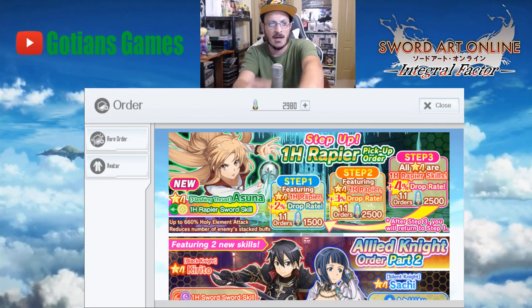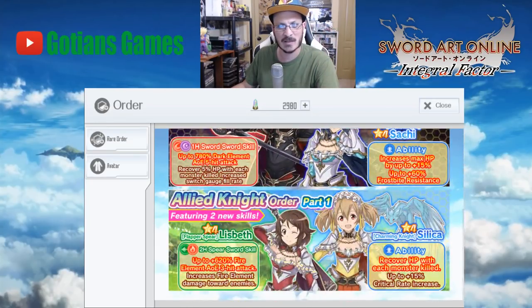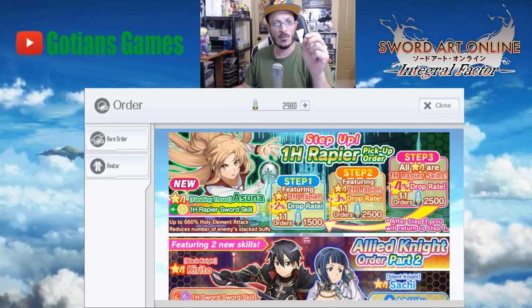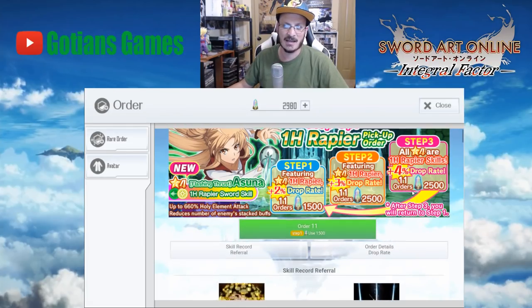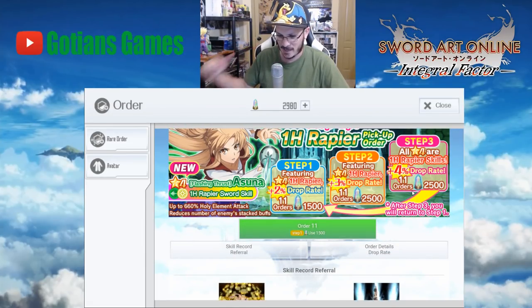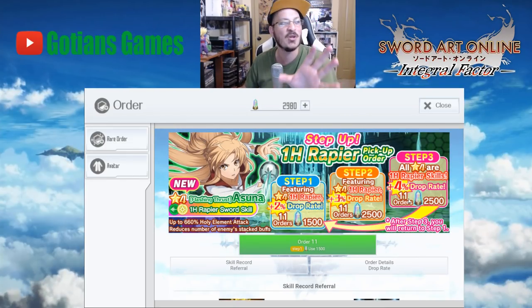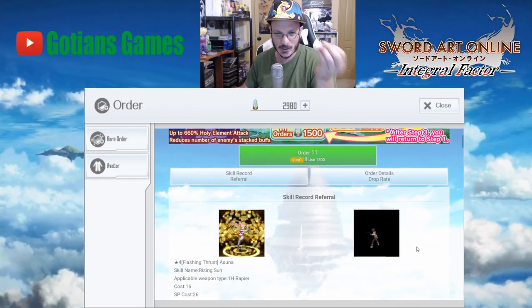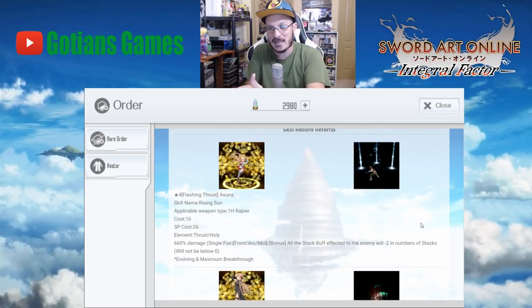We have two new banners and we're going to go over these banners really fast. I already went over that other banner, so we're going to go over this banner right here — the one-handed rapier pickup order. I'm just going to tell you right now, I said this before in the video where we had the last banner which was the Yuki banner, or the one-handed sword banner with Yuki on it — this is a trap banner. Don't go for it.